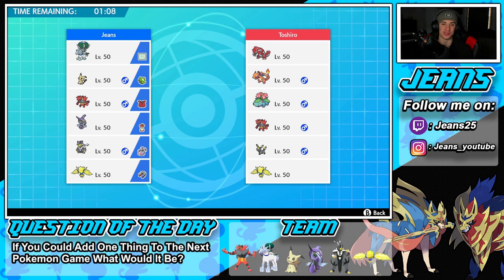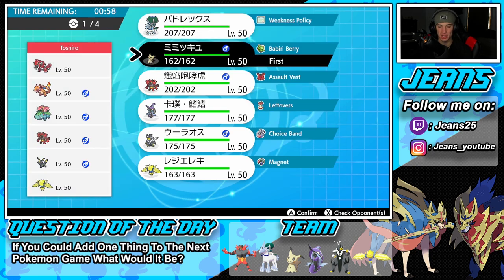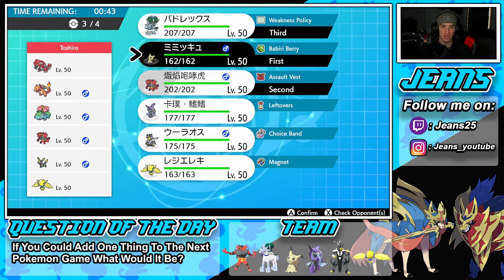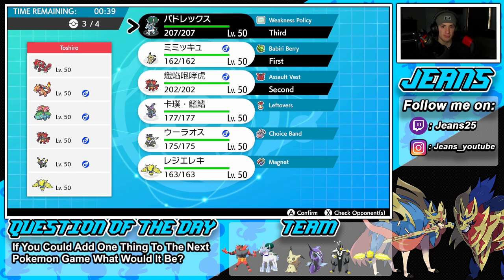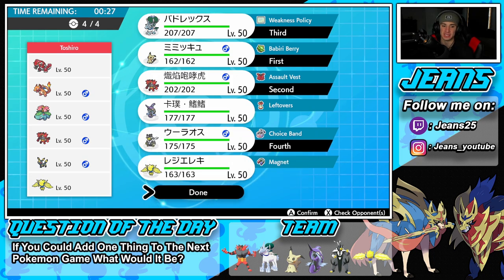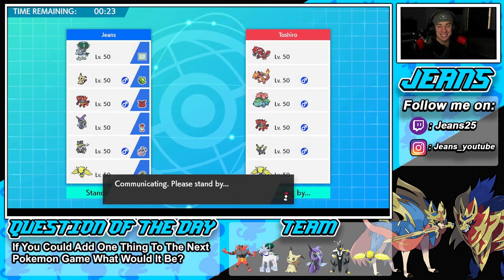Battle number one — we're going up against a very strong Sun/Drought team featuring Charizard, Venusaur, Incineroar, Regieleki, and Umbreon. I feel like getting off Trick Room is an absolute must here, so I'm going to lead Mimikyu and try to get that rolling. I'm thinking Incineroar alongside it — I can U-Turn out eventually and bring in Calyrex. Urshifu could come in as a beast option, but Trick Room feels like our best bet against this team.